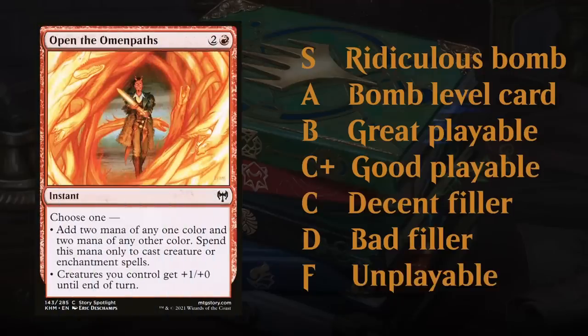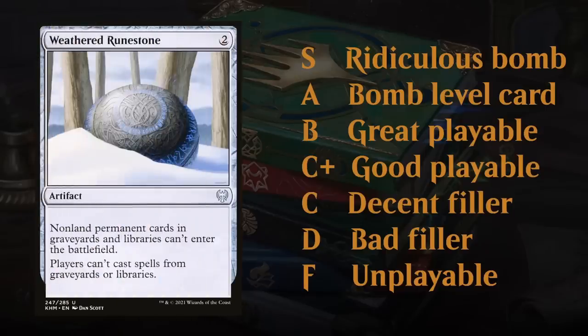The F grade is pretty rare in limited these days. These are reserved for sideboard cards that might see some constructed play, or very niche janky cards like Open the Omen Paths and Weathered Runestone that don't really have any application in limited.